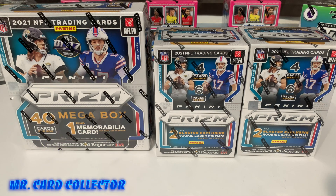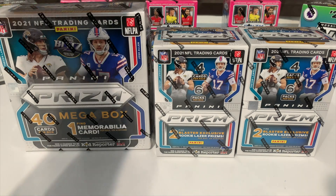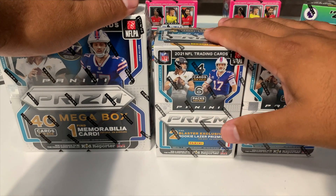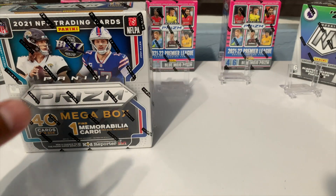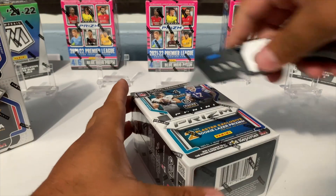What's going on YouTube, Mystery Card Collector bringing you guys today some 2021 NFL Prism. If you're new to the channel, don't forget to hit that subscribe button and make sure you guys tap that notification bell. Today we're actually going to do a box battle to see which one has better hits. The mega box is about $80 in the secondary market, and you can probably find these blasters for about $40 or $45 if you can find them. I definitely suggest you guys pick them up because it's definitely a fun rip.